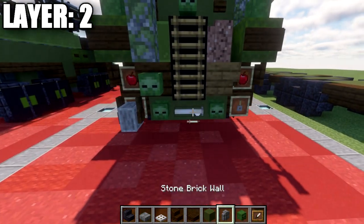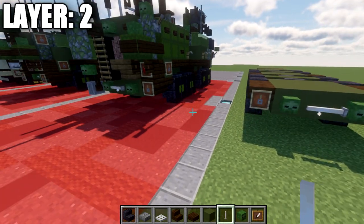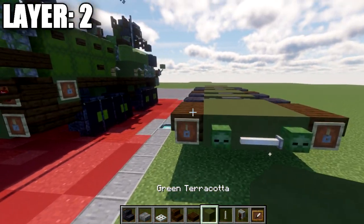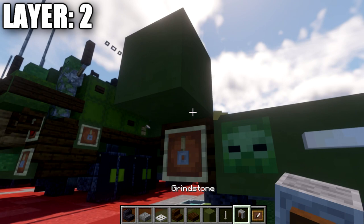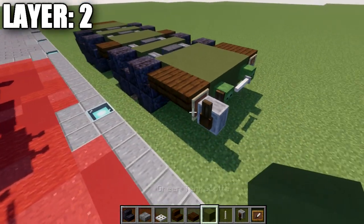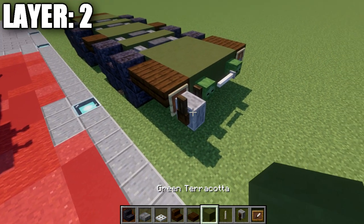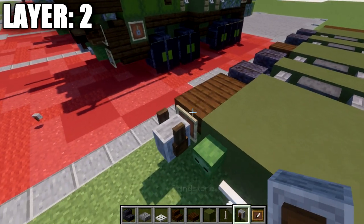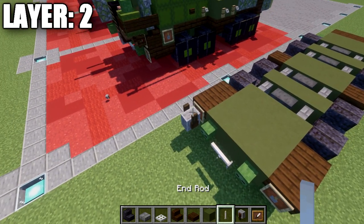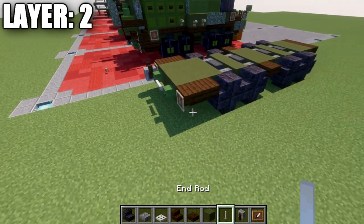Place down a zombie head on the two green terracotta blocks with an end rod right between them. Grab some grindstones and place one coming off this block. Note: if you're on Bedrock or Pocket Edition, you will not be able to place down the item frame and grindstone in the same block space — in that case, prioritize the grindstone. The item frame is just extra detail available on Java.